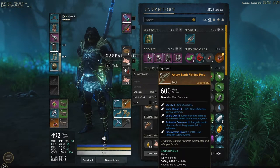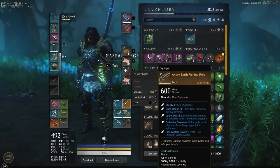Today we're going to be going over getting the legendary fishing pole. There are four legendary fishing pools that you have a chance of getting, and it is at random.